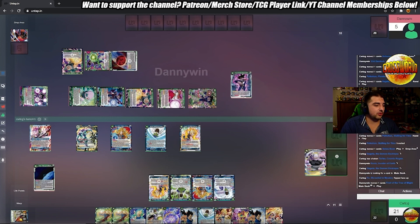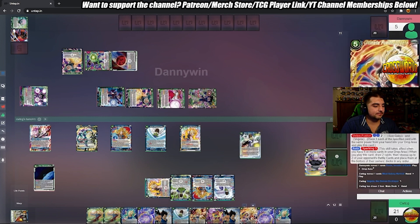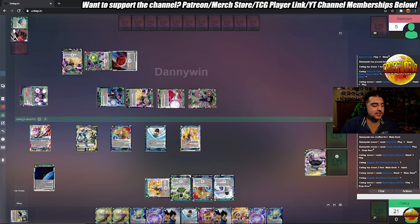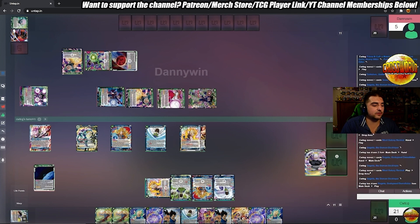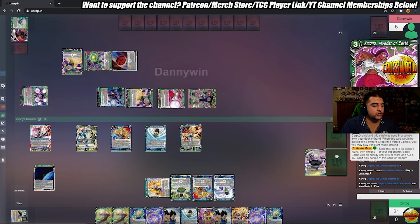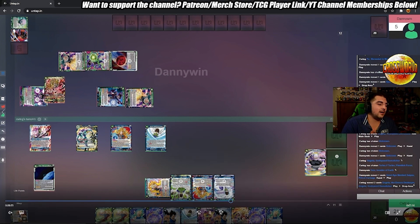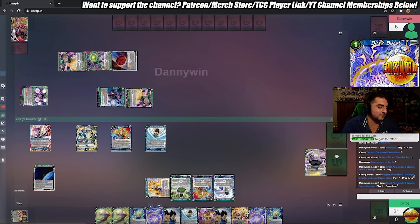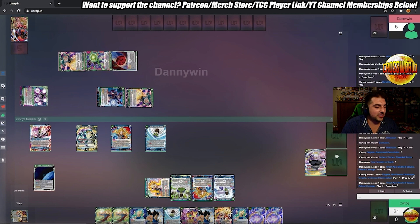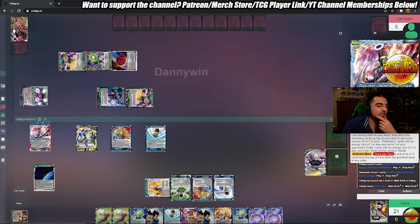So it looks like Danny's gonna block to protect his four-drop Turles from my Gogeta attack. This is exactly where we wanted to save the West Galaxy Revival — to put this Gogeta on top of our deck. This is why we didn't shotgun it over the first few turns, saving it for a situation exactly like this. He's gonna get the pop on my Gogeta with his secret rare — it's a super value play: one energy, one card, kills my boss monster, doesn't have to deal with the dual attack double strike. Obviously that's pretty strong.